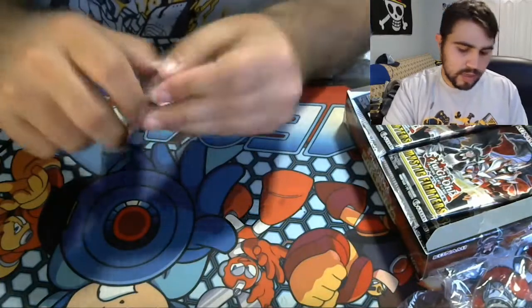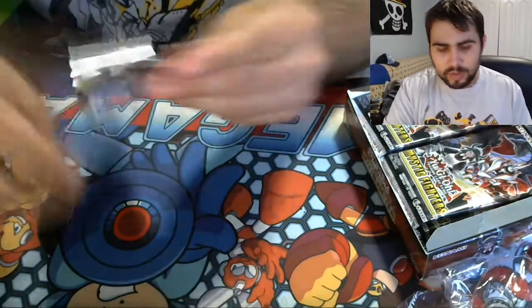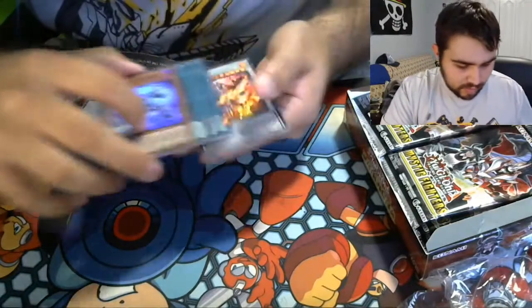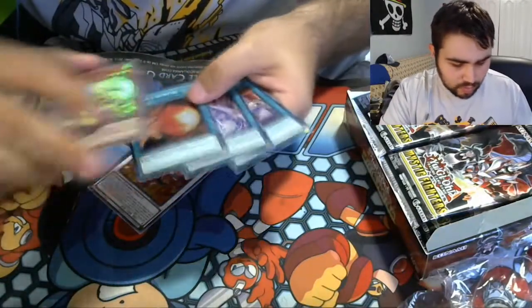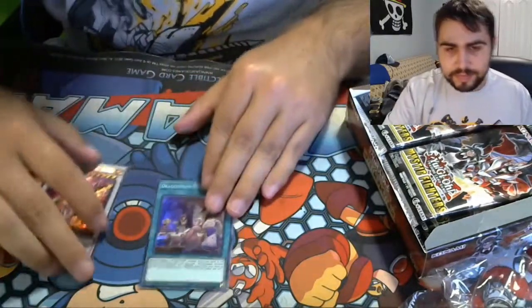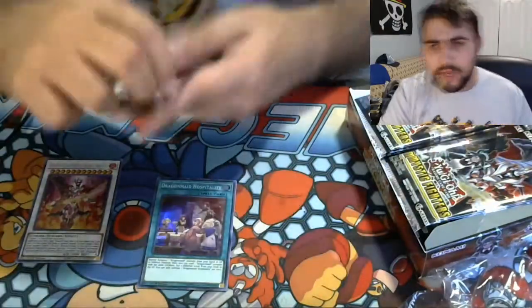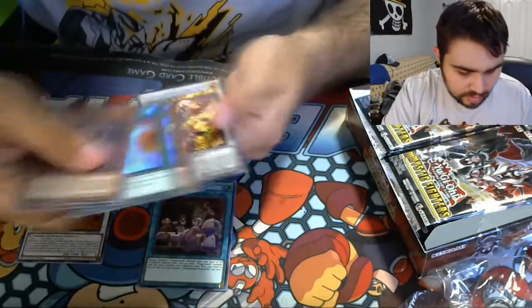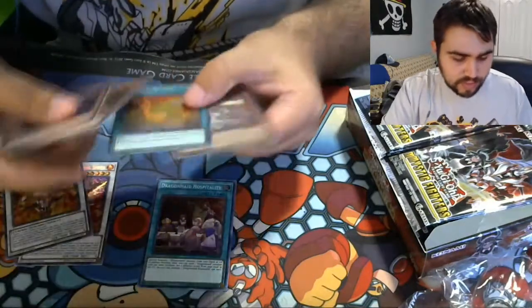Let's start with the right side. I had pretty good pulls in my earlier box — a bunch of Math Mechs. There was one card I did not get, and it's this one: Dragon Maid's Hospitality. There is a card in here that's the TCG import for Math Mechs, the Xyz monster. Wow, two Final Sigmas back-to-back.